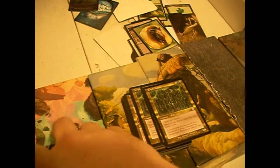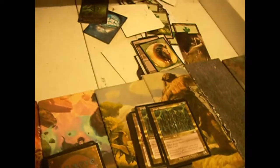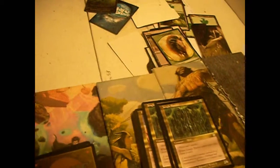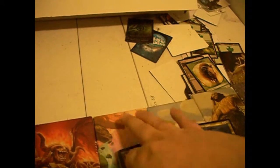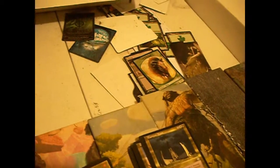Jungle Barrier — two colorless green-blue, 2/6 wall. Walls can't attack — this is back when walls still had rules baggage based on their type. When it comes into play, draw a card. It's not exciting, you know. These days we have Wall of Omen, which is effectively a white version of Wall of Blossoms. So it's like, why even bother when Wall of Blossoms was better and older?